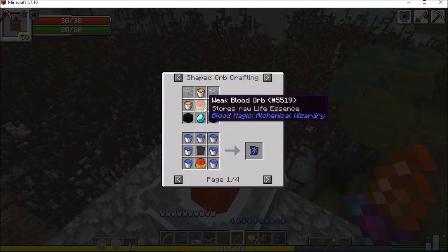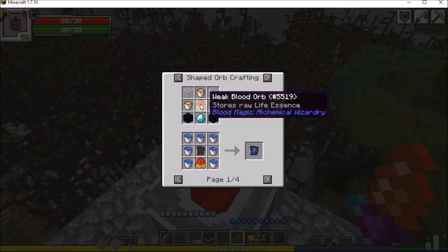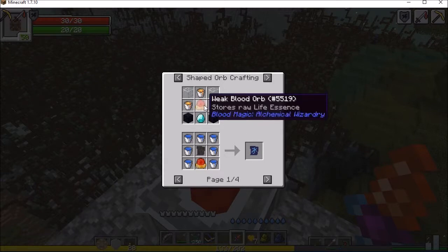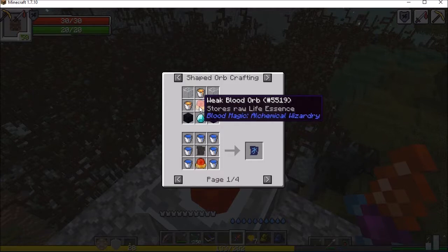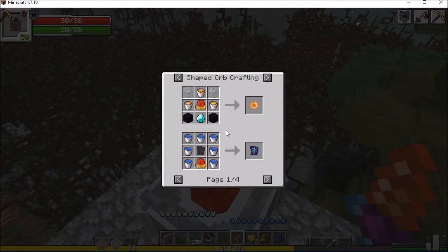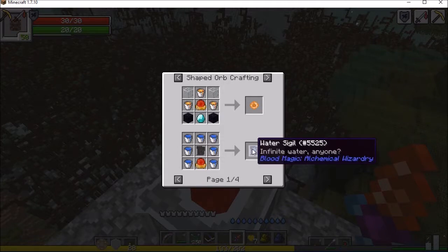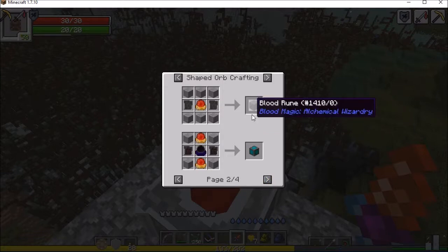Basically, you store a little bit of life energy into your network and you can expend it for various things. The orbs are at the center of that, and the better the orb, the more you can stockpile. Some of them have a limit of millions. It's just whatever your best orb is — but you never release any of these. Every last one can be used in this kind of recipe; it's usually semi-tier specific. So it's better to keep all your orbs. I can make a water sigil, the lava crystal, and I will need blood runes for improving my setup.